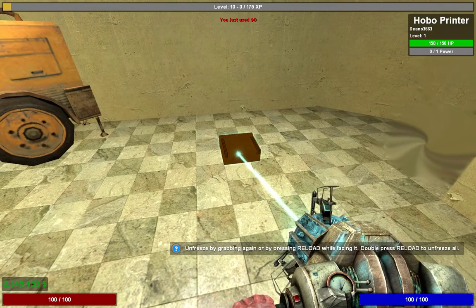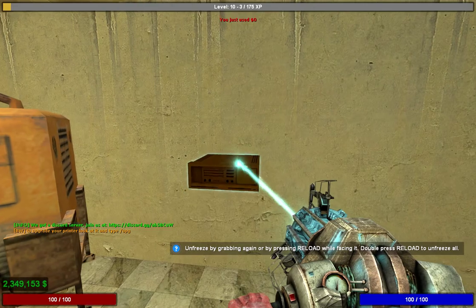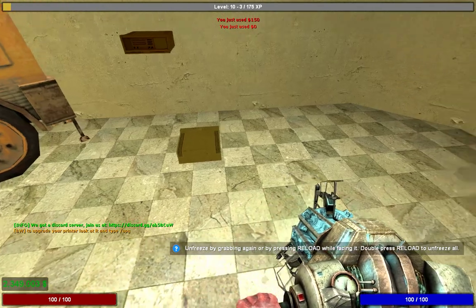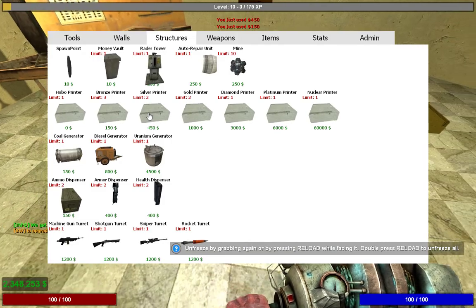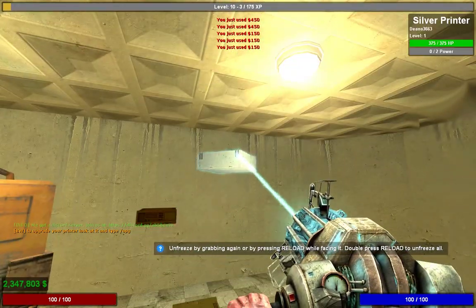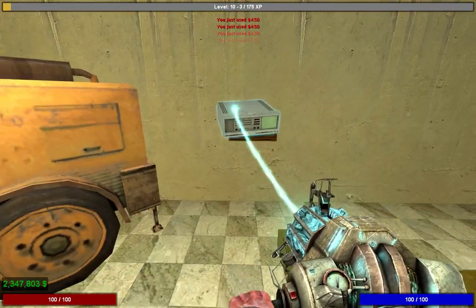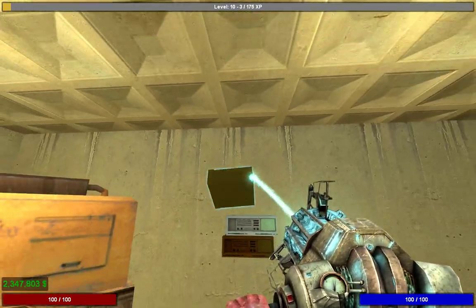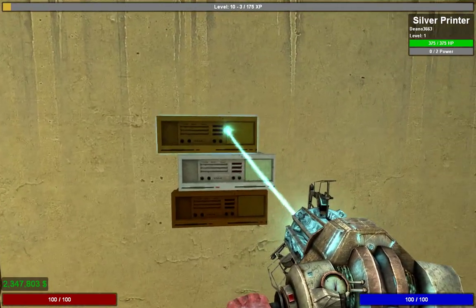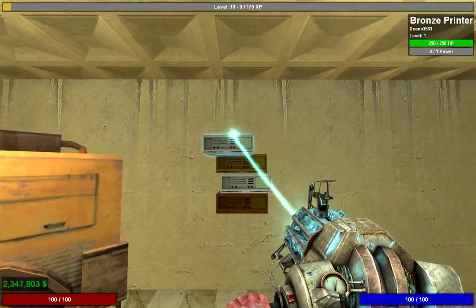When you first join, you're going to want to get your Hobo Printer, then your Bronze ones, and if you can afford them, your Silver ones. We'll get onto the other printer types later, but for now these are the only ones you need to worry about. Position them inside your base — these will print money once the generator is powered. When you first start playing, just print money for a little bit until you've earned some.